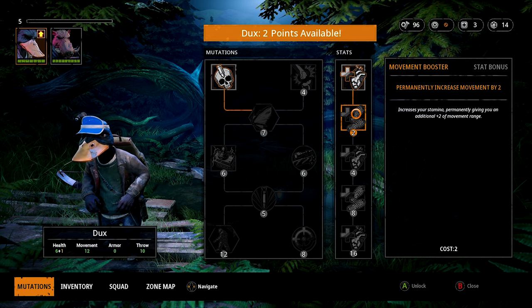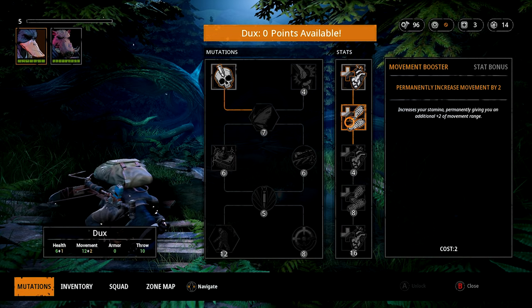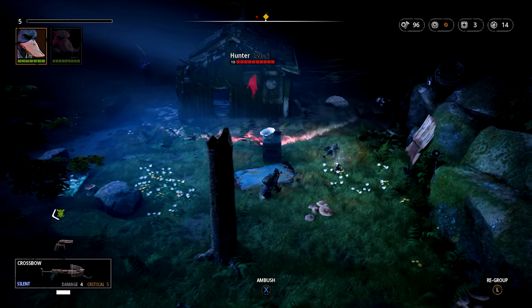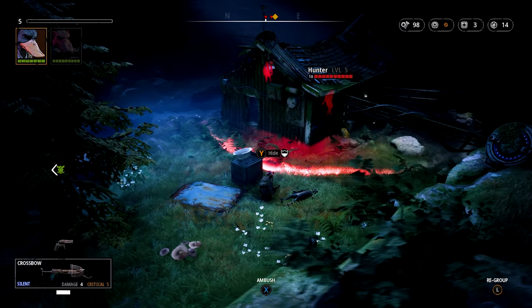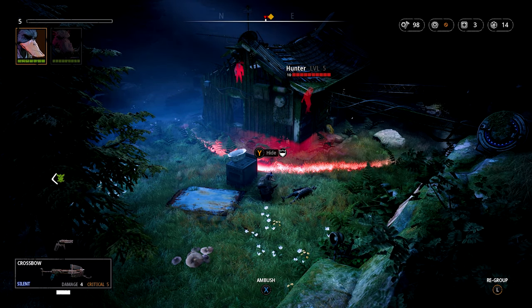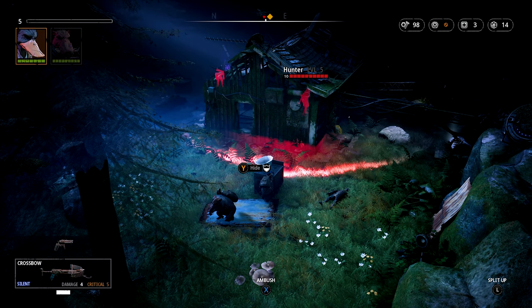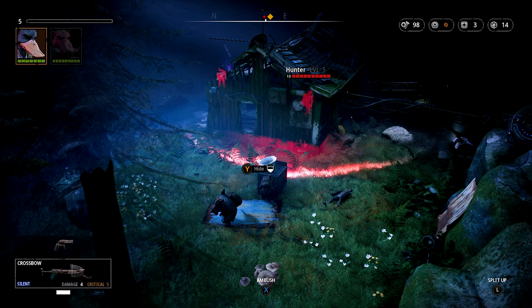Got a level up - increase your stamina, giving an additional plus two movement range. I like how easy on the eye and simple to use this user interface is - I think it's great. Are they going to see me if I walk in here? That guy's a hunter, look at his level - he's got 10 health. This is going to be a fight scene. I'm going to go into ambush here, bring Borman over so we don't waste turns. I want to ambush here so he gets behind this cover.